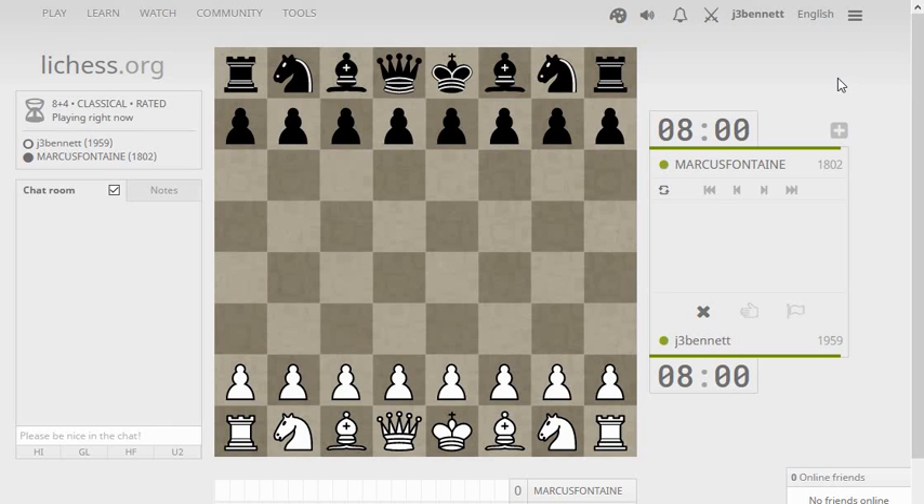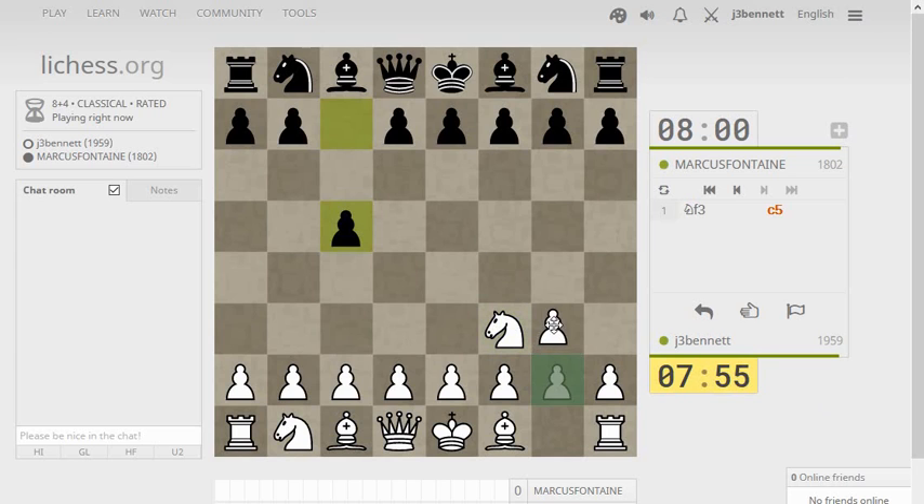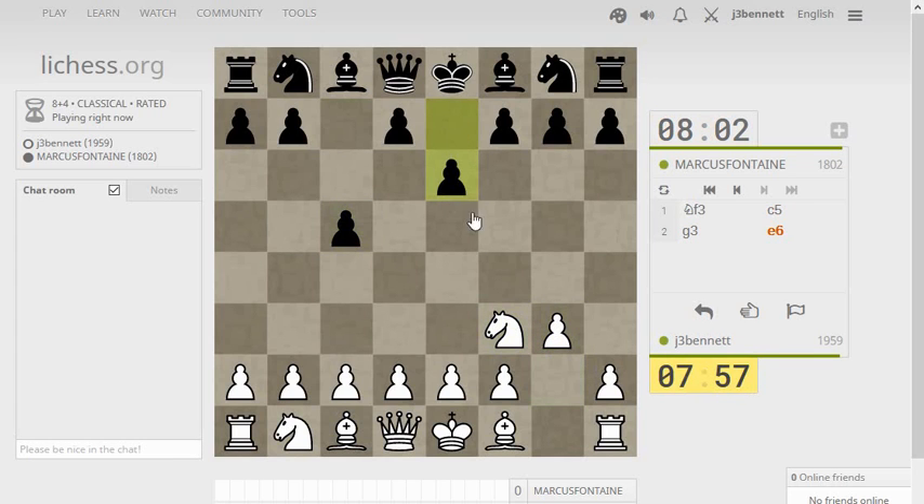Here's a game against Marcus Fontaine. Let's try knight f3 — that Reti opening. He goes c5. All kinds of moves are possible after knight f3. I think knight f6 and d5 are the most common, but he's just going to go with an English setup, or some kind of queen's gambit type of setup, like I played a queen's pawn opening.